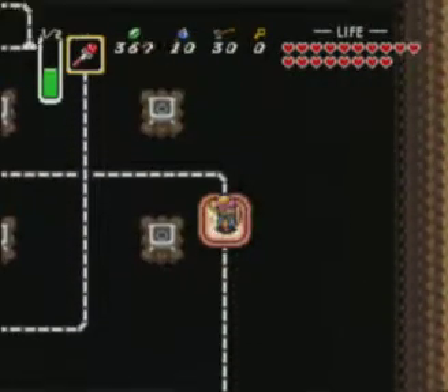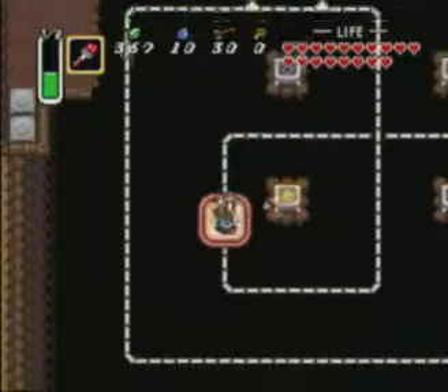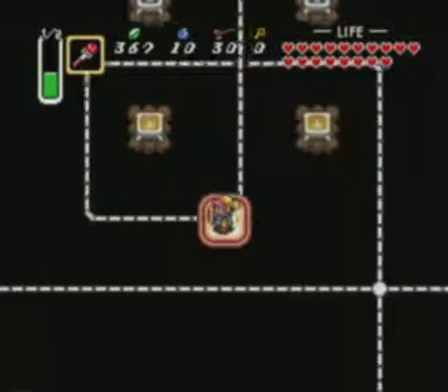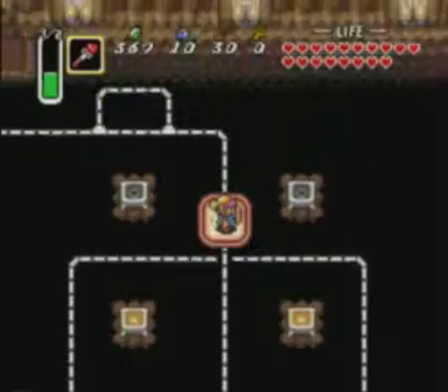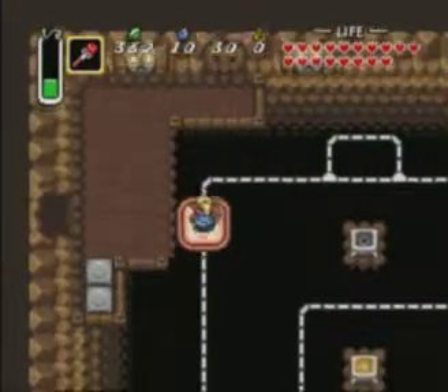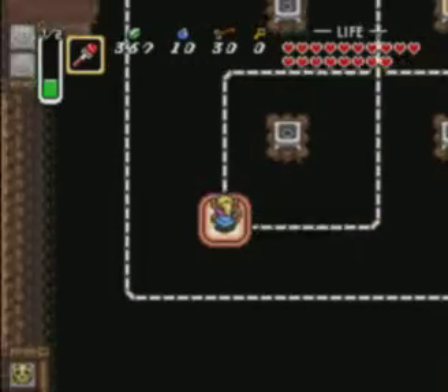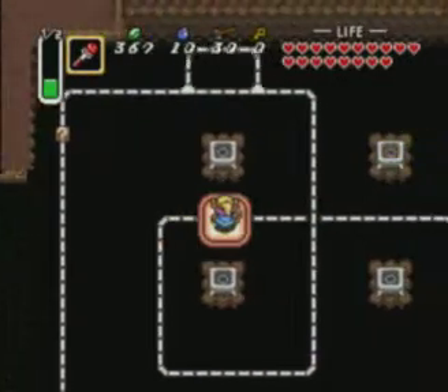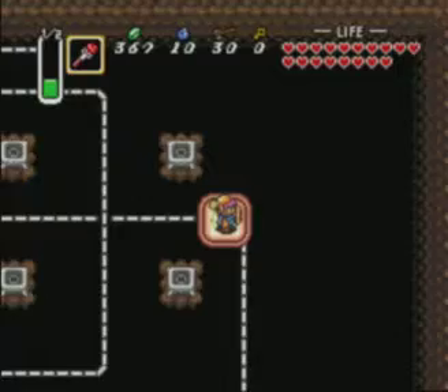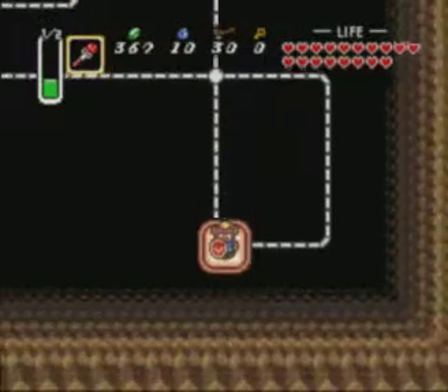I'd have to exit the dungeon, go back, get the magic pot at the beginning, and then start again. I think this is our last try — our last time we can do it, otherwise we're going to run out of magic. You can get the two on the bottom row in one shot, but then there are two on the top row — it's really difficult to do.